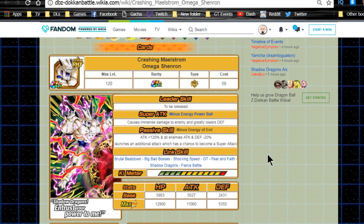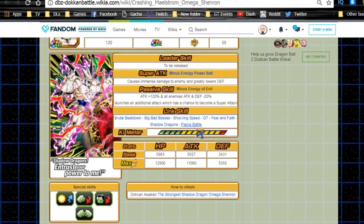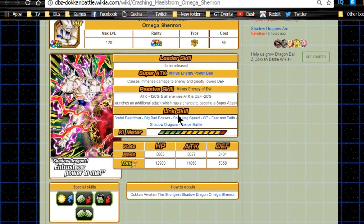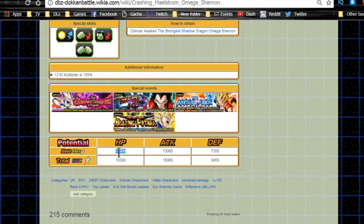It's just speculation, but the physical core could come end of this month or beginning of September. Overall, a really good unit — I personally like him over Super Saiyan 4 Gogeta. His max dupe system stats are insane: 14,900 HP, 13,000 attack, 7,350 defense at base, and with dupes he hits 18,000 HP, 16,000 attack, and almost 10,000 defense.